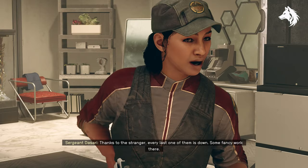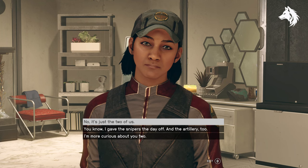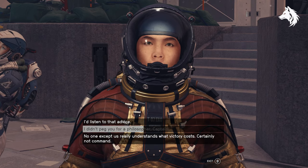Peacekeeper is a reward for helping out some Freestar Collective members who are overrun with spacers during the side mission Ground Pounder. It's a lengthy questline, but completing it will reward you with the unique rifle.